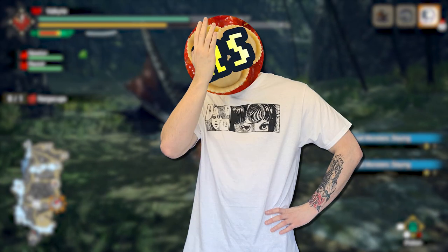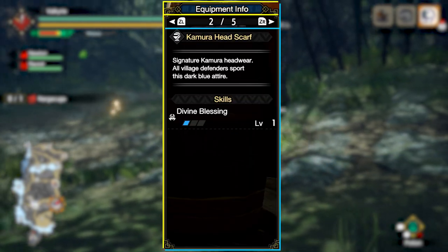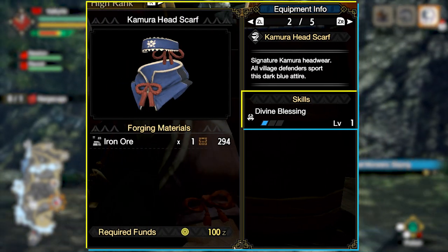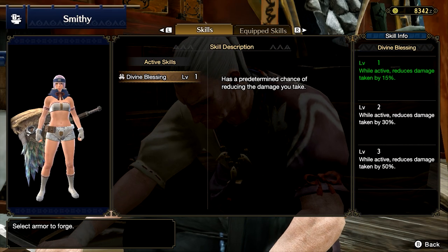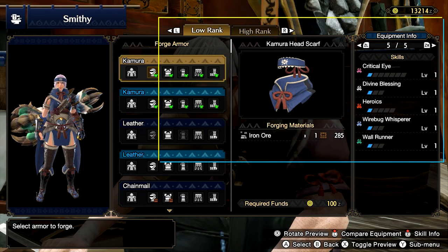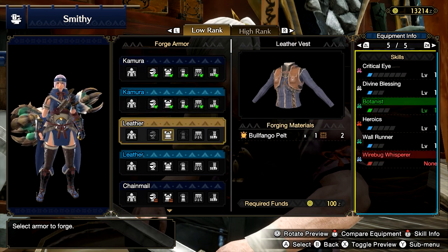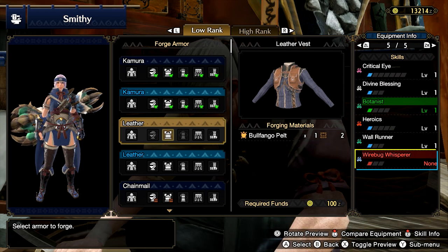Now let's talk armor skills — it may look overwhelming but it's simpler than it seems. On page 2 of your equipment window you can see what skills your selected armor piece has. For example, the Kimura headpiece has level 1 Divine Blessing, a skill that gives you a chance of taking less damage from monster attacks. Clicking the right thumbstick shows a skill description. Using the X button to preview armor you can put together a set with the skills you want. Page 5 of the equipment screen shows all equipped skills. It will show in green what skills you're gaining and in red what skills you'd lose if you switched to a different piece.